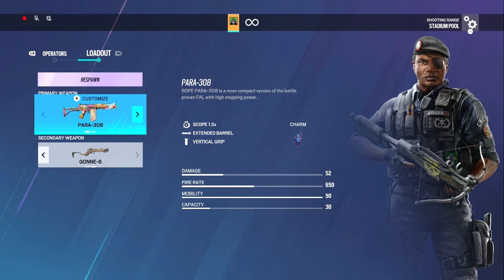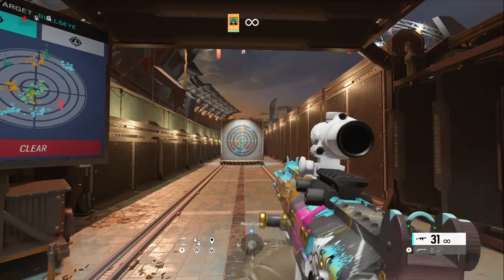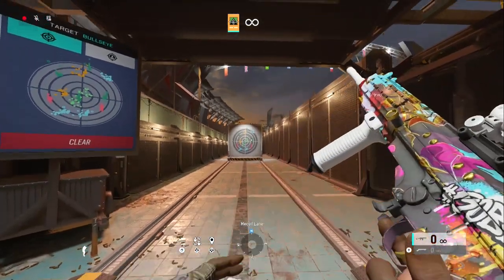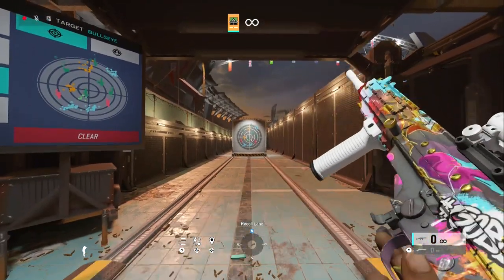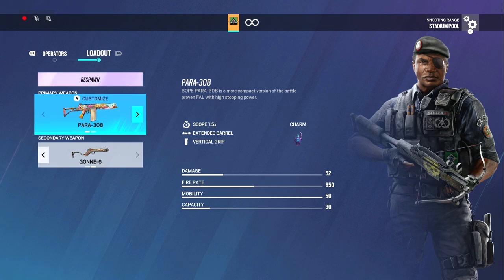Capitao: I use 1.5, extended barrel, and vert grip — same thing as Brava. There's my attachments for the M2 if you want to see. I don't really run that though, I run the Para. This gun is quite the laser beam. Even with extended barrel it's a laser, so I'd run that for the 52 damage — kind of like IQ's.